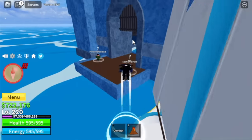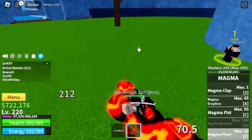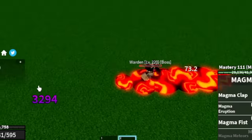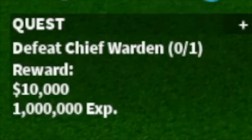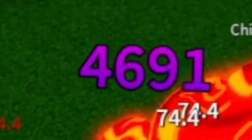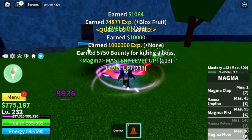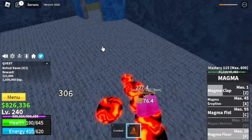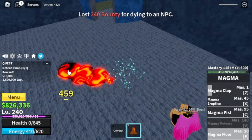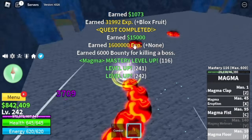Next island is the Prison at level 220. Magma Floor — you can use this on the Warden and the Chief Warden. But I don't suggest using this on Swan because he has long-range attacks and there is a high chance that you will die. I suggest doing the Wall Strat if you're fighting Swan.